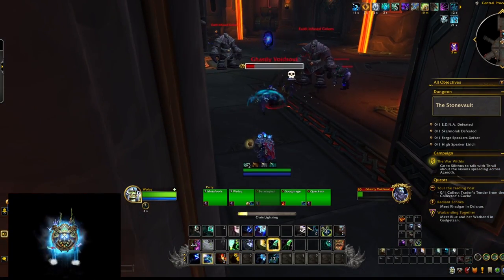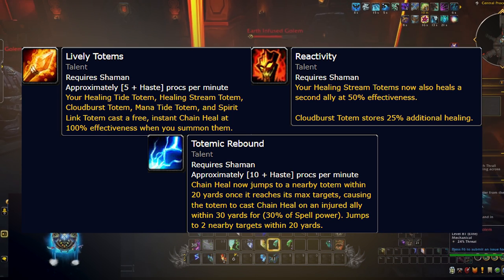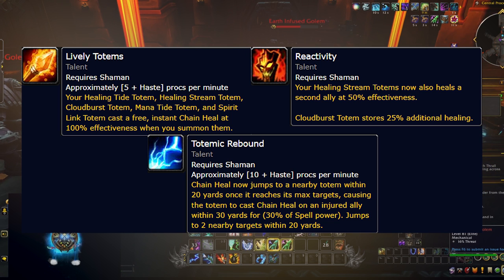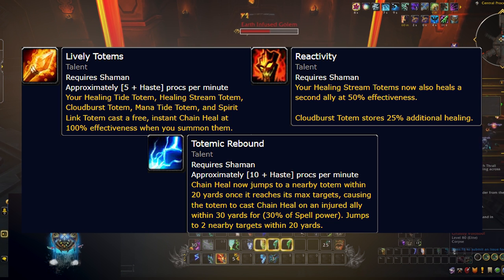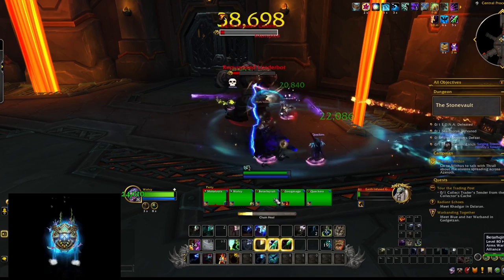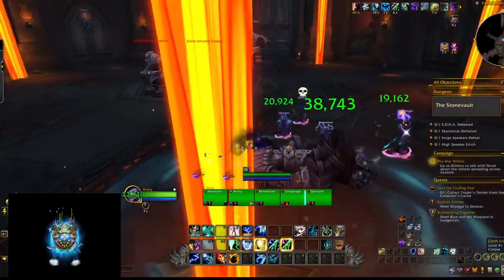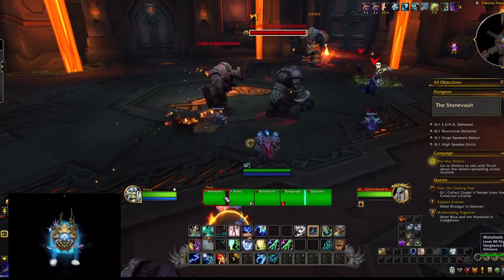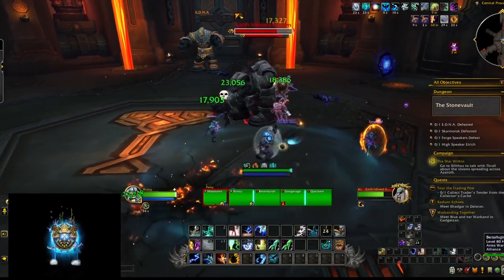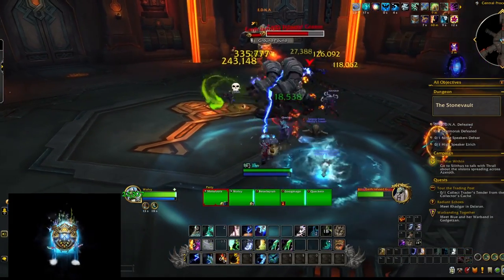Beyond Surging Totem, several other hero talents complement the spec nicely. You get free Chain Heals cast every time you summon a totem, Chain Heals jump additional times for more healing, and Cloudburst Totem stores even more healing than before, making it even more powerful. These are all passive talents that give you extra HPS to keep the spec competitive with Farseer, since the extra healing from the Surging Totem alone just isn't enough.